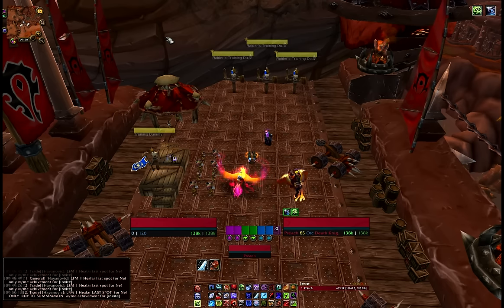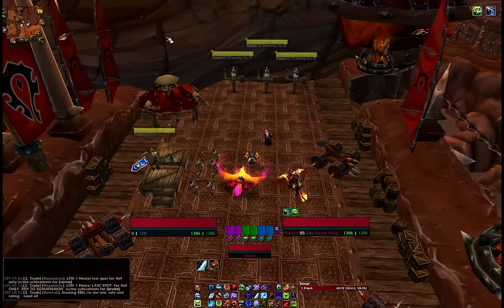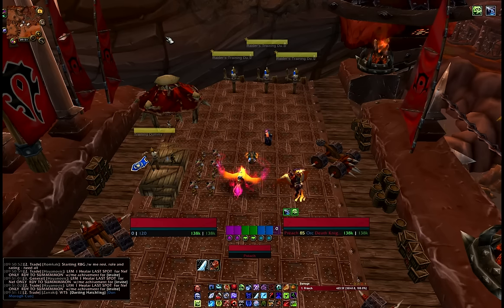Bloodlust is very important. Ask your raid leader when Bloodlust is on this fight. If it's towards the end, you need to make sure you've got a cooldown up for when you've got Bloodlust, because when Bloodlust and your damage cooldowns are both up, you're going to do a ton more damage. You also need to be thinking about your potion. Potions are very cheap — if you're raiding you should have potions. Herbs cost nothing in Cataclysm. Get yourself some potions — either Golem's Blood, Tol'vir potions, or intellect ones depending on your class.